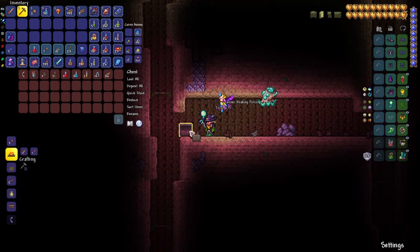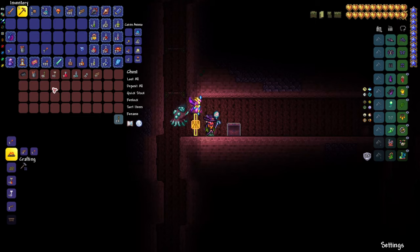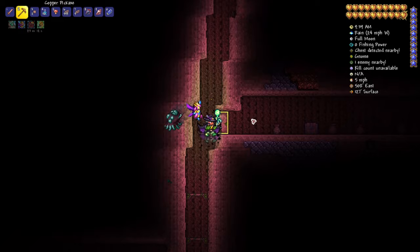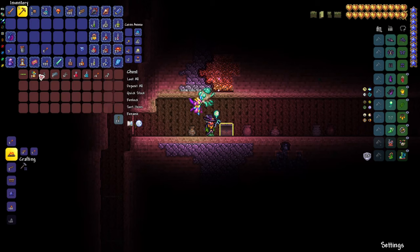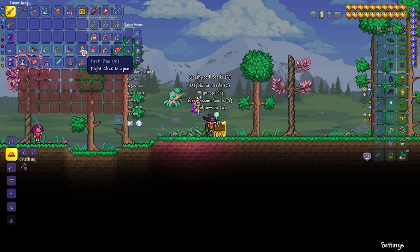First question is, of course, finding the seeds — seeds of all the major important herbs. One good way would be to explore the surface of your world and look for wooden chests like this one. In some of these chests you will eventually be able to find herb bags. Those are not particularly rare, so you can actually find — oh, there you go — got two in one chest!